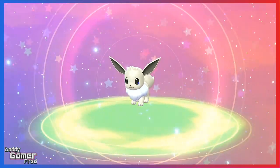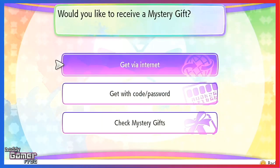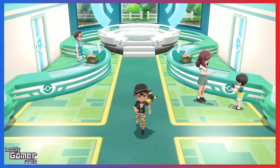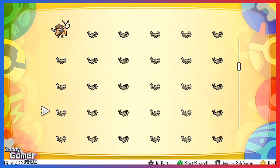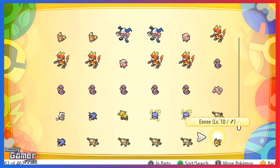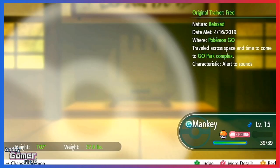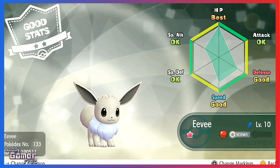I'm unsure if you can soft reset for better IVs, and I don't think it's possible. Unlike previous games where you pick up Mystery Gifts from the delivery man at the Pokémon Center, in Let's Go the gift is automatically sent to your box — all the way at the bottom. Soft resetting would require re-entering the code, which won't work anyway — when I tried entering my code again after saving, the game told me the code had already been used.